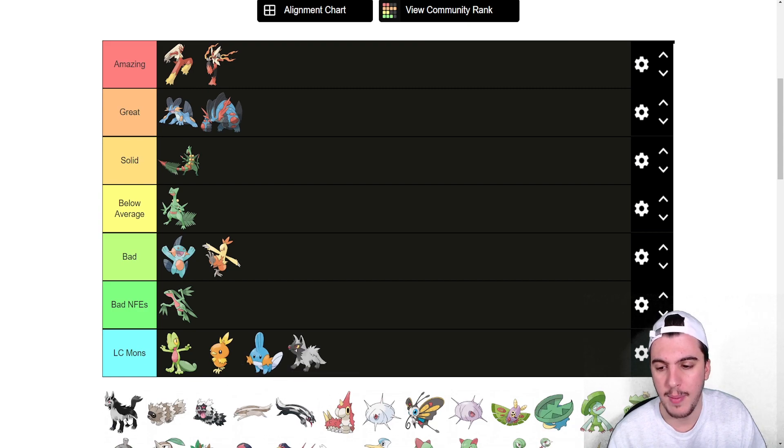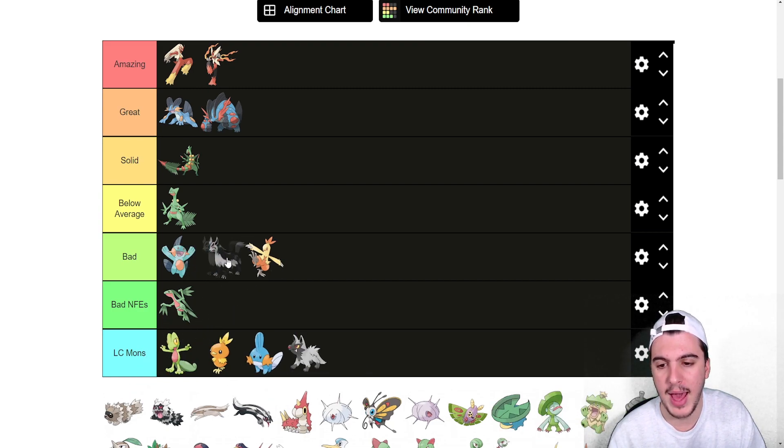Poochyena goes into LC. Mightyena is bad — the biggest advantage is its coverage, but its stats are just absolutely terrible, really really bad.